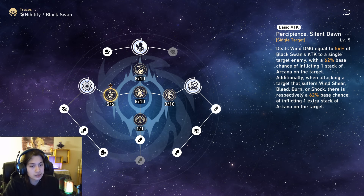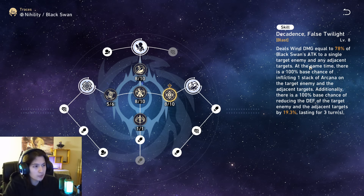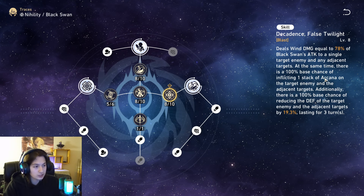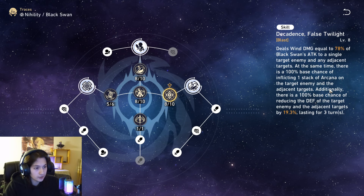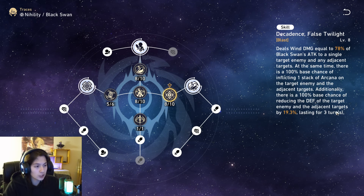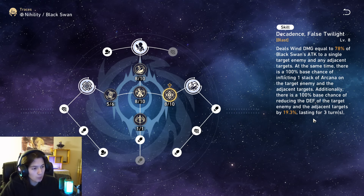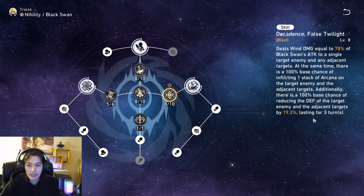So theoretically she could get two stacks just with her basic attack, which is pretty damn cool. As for her skill, it deals wind damage equal to 78% of Black Swan's attack to a single target enemy and any adjacent targets. There is a 100% base chance of inflicting one stack of Arcana on the target enemy and adjacent targets. Additionally, there is a 100% base chance of reducing the defense of the target enemy and adjacent targets by 19.3%, lasting for three turns. She can reduce defense — I didn't even know that!